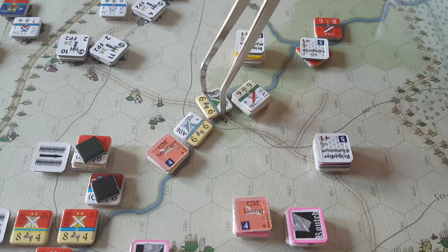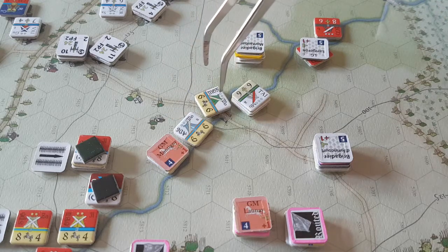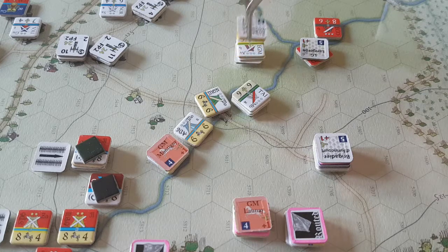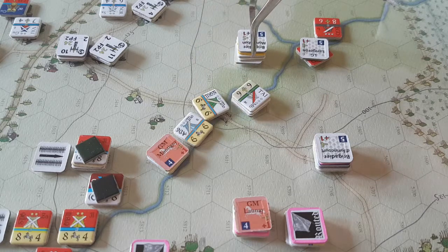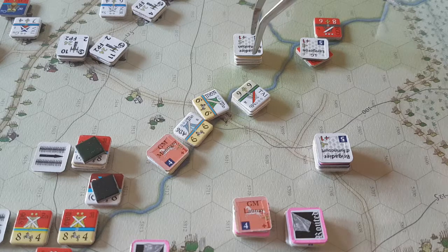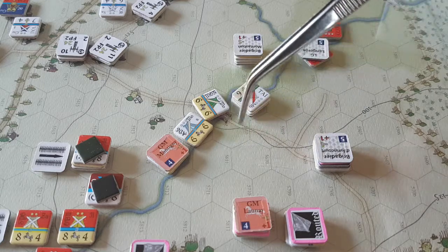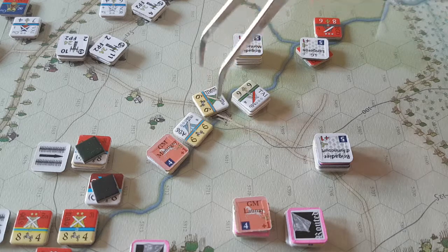You could potentially back up. If I go here and then turn — they have zone of control here so it will cost extra. How many units are these? They are disordered so they are halved. That's a chunk — they have a leader there too. I kind of wanted to move down these troops here but we might just have to attack these units instead.